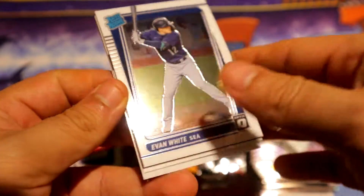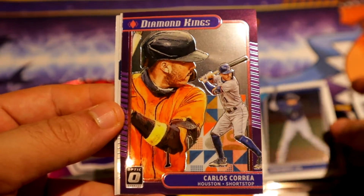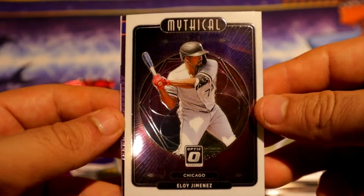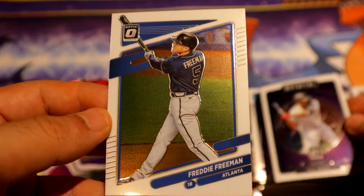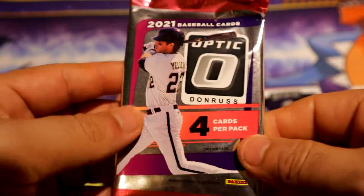Pack number four — we have Evan White base, we have Diamond Kings of Correa, we have a Mythical of Elier Jimenez for the Chicago White Sox — pretty nice — and then we have a Freeman. Alright, base natural white. There was so much space; those other two cards are a little bendy.